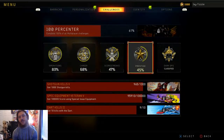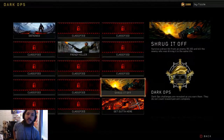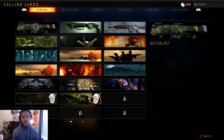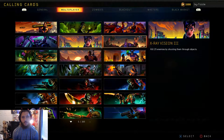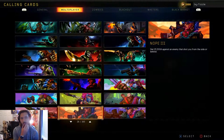You can see how many kills we have: challenges at 83%, operations at 68%, career at 47%, score streaks at 45%, prestige, and dark ops. We think we got a new dark ops challenge this prestige — survive a direct hit from an RC car and kill the enemy who was driving it in the same life. Let's scroll through these calling cards quickly.